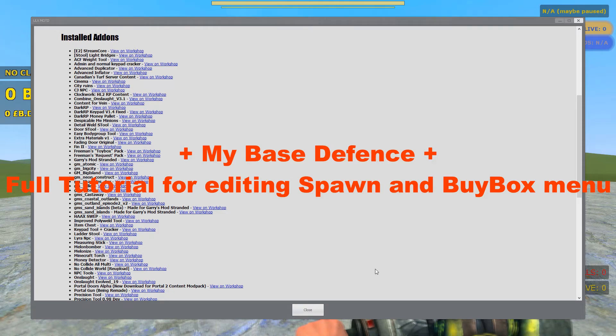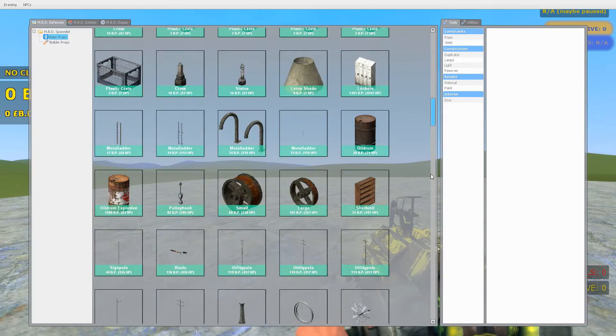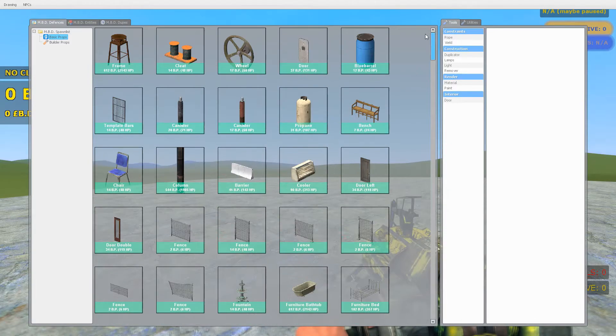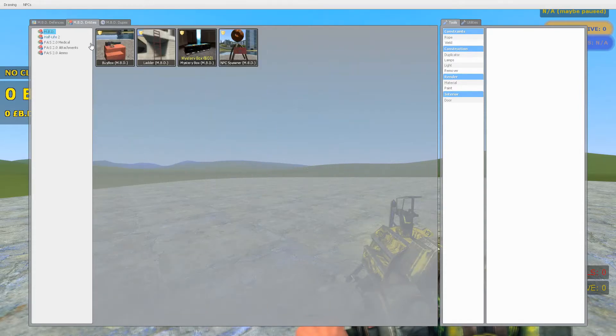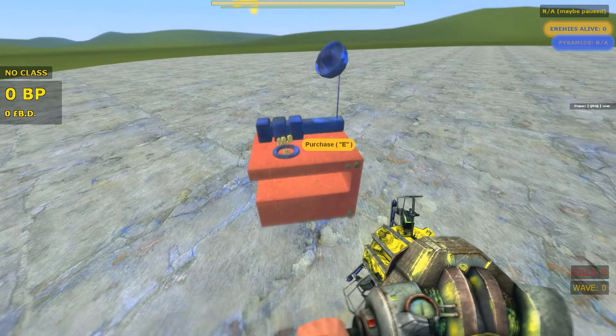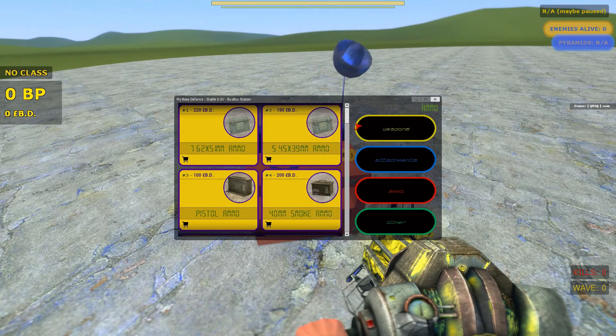Let's take a look at how we can change our spawn menu and our buy box menu. This is our current spawn menu. This is our current builder props. This is our current buy box menu.